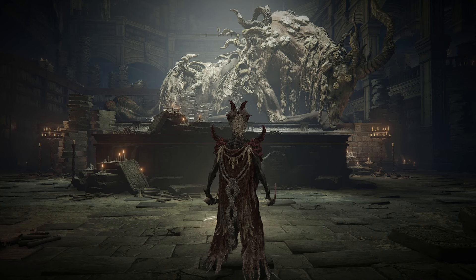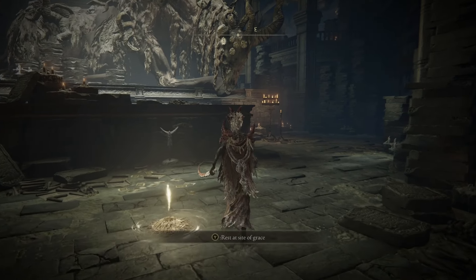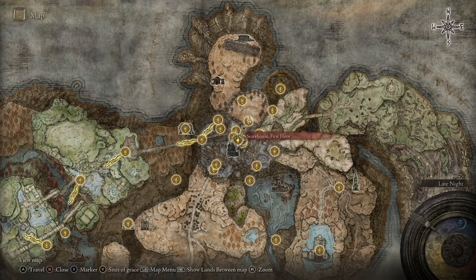Hey, what's going on guys, bflatman here with a brand new video. Today we're going to be talking about a super simple talisman that can prove to be quite worthy in battle depending on your opponent. This is the Bolt Drake Talisman. It is very easy to get — this is in the Shadow Keep.